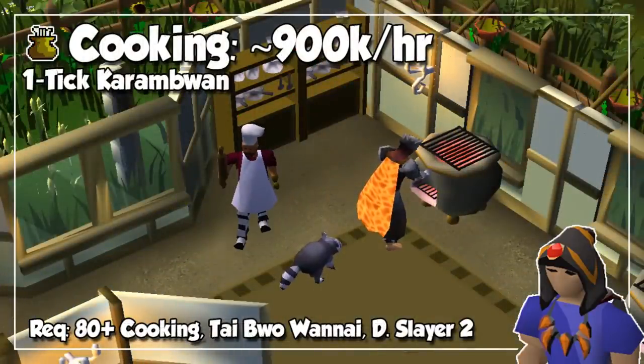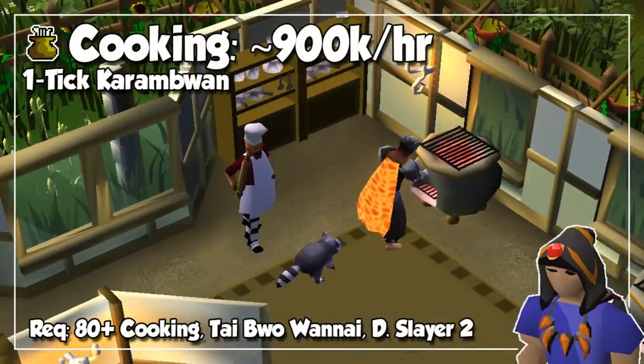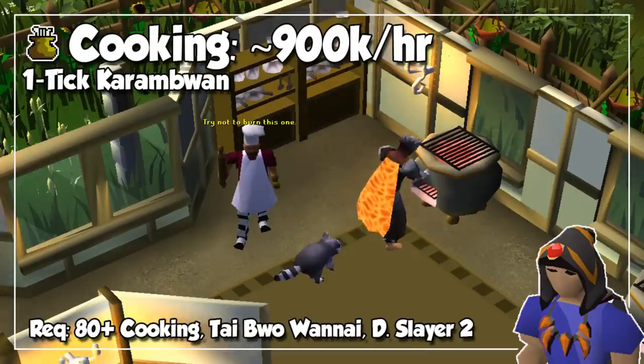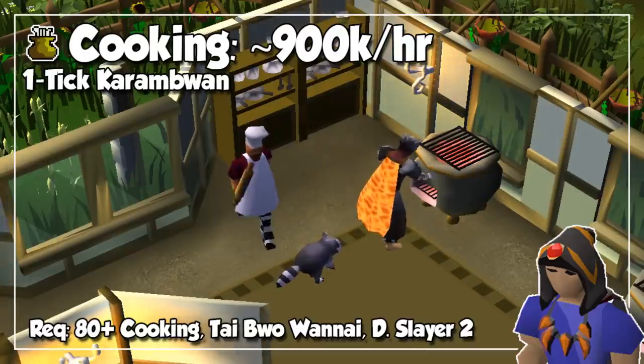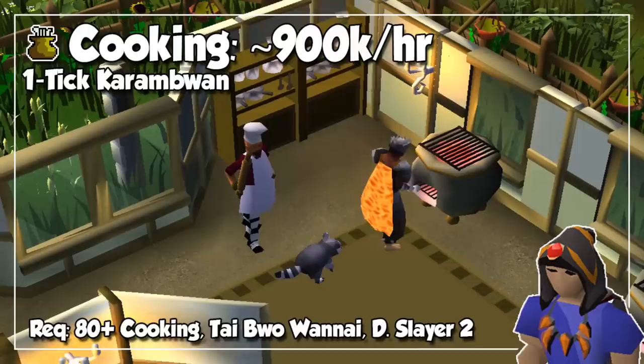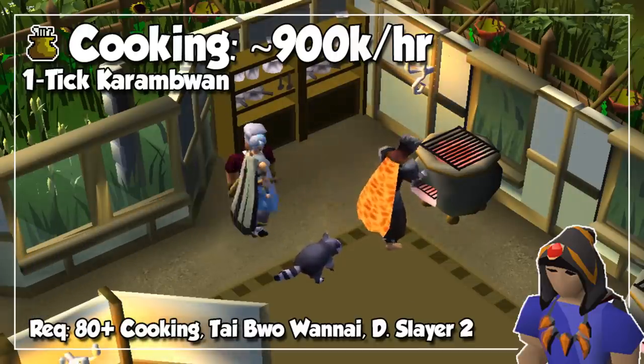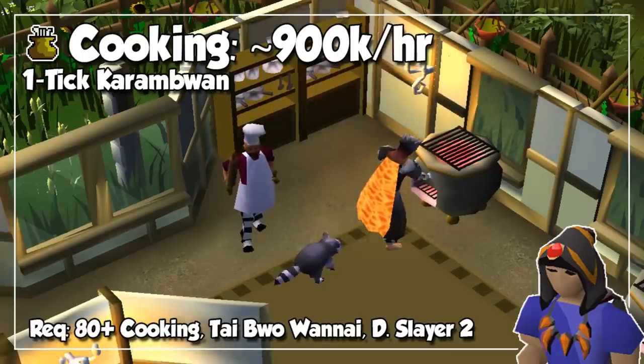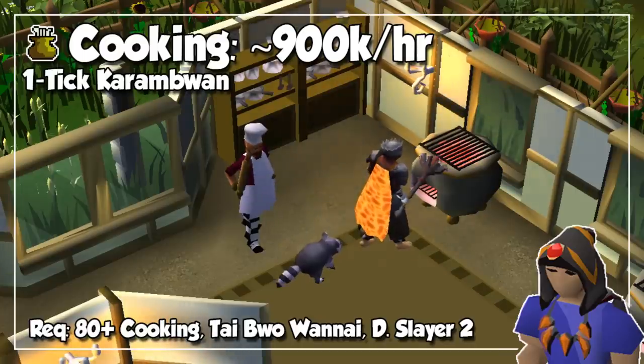Now we have a massive jump in experience per hour and we continue with Cooking. After the Tai Bwo Wannai Trio quest, you can do a one-tick Karambwan method starting at level 30. But I recommend getting to around level 60, 70, or even 80 to burn even less food. During the last couple of levels, you will be able to achieve anywhere above 800,000 and even 900,000 experience per hour with decent clicks, and most importantly by cooking at the Myths Guild, which has a bank and a cooking range on the same tile. So I would recommend doing Dragon Slayer 2 before getting Cooking to level 99.